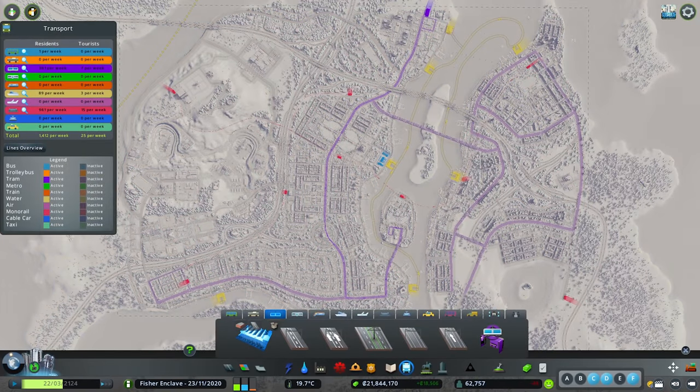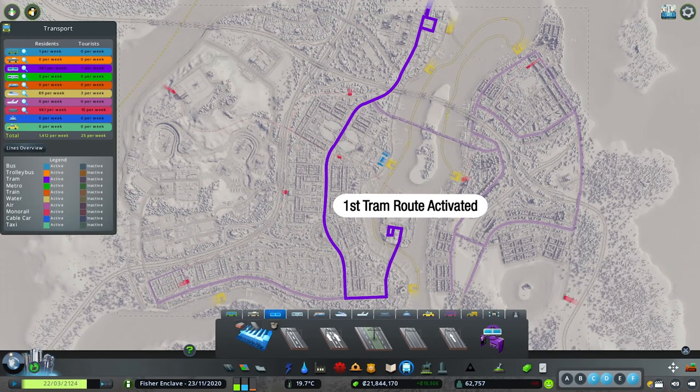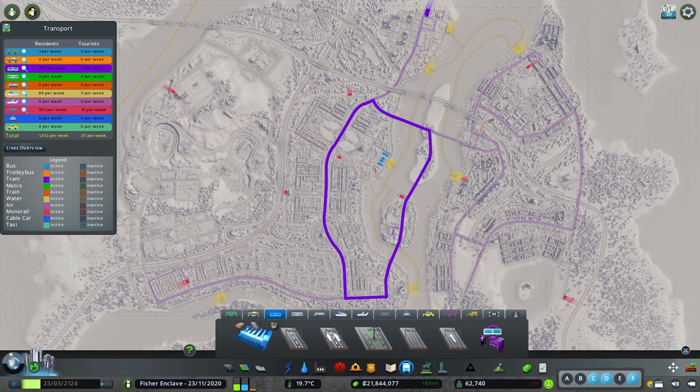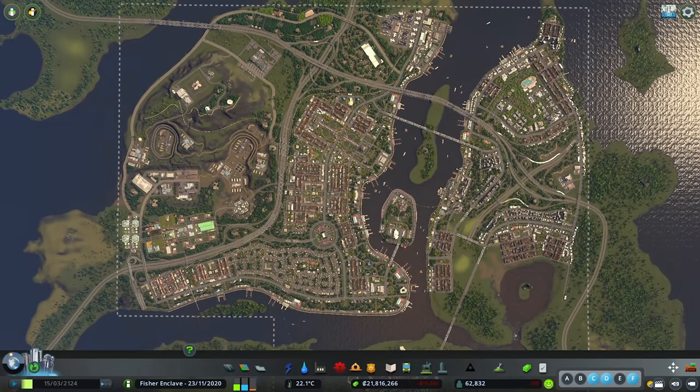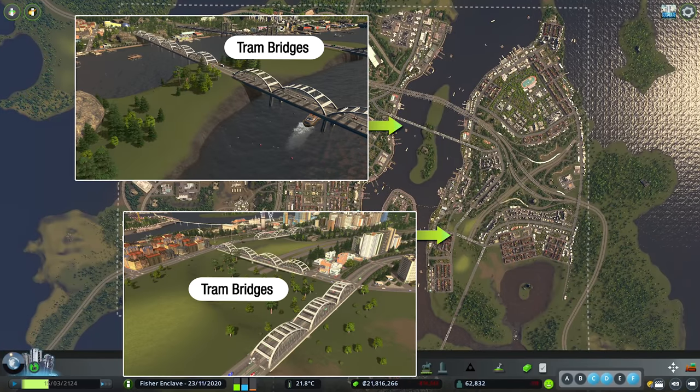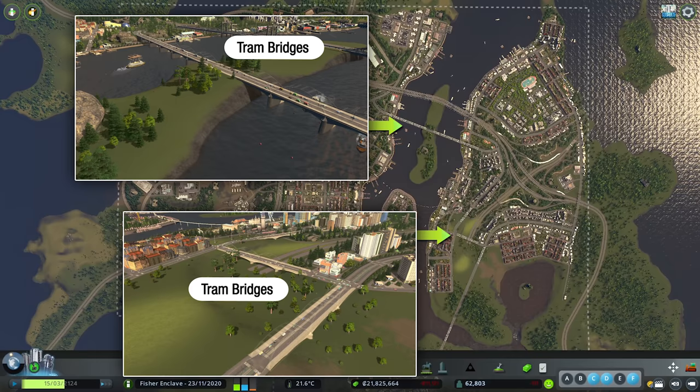I honestly should not have waited this long, but that was because I originally intended to connect these two islands together with a tram route so we would have a loop. But then the Bridges and Piers content creator pack was released and now I want to utilize the awesome new bridges to replace the tram bridges.